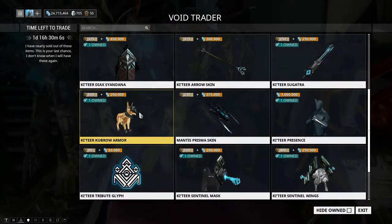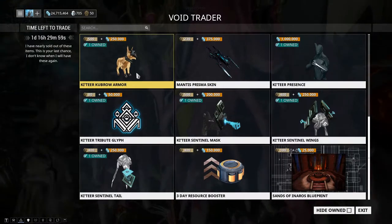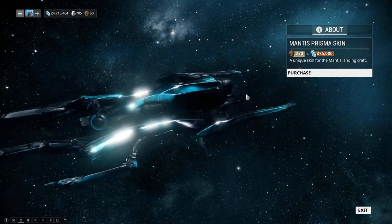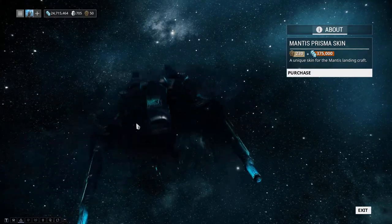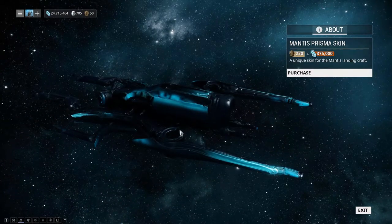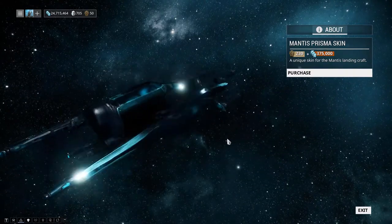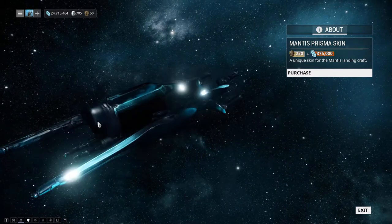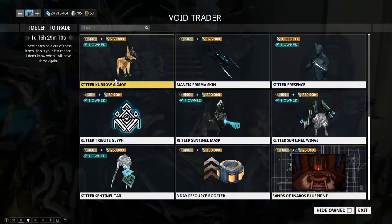We have the Katara Kubrow Armor, a returning cosmetic for your Kubrow — if you're into showing off your Kubrow this is a cool alternative. The Mantis Prison Skin is also back — super shiny, almost Vandal-like. If you need a new skin for your Mantis, check it out. I still need to get this; I don't use the Mantis too often though. It's a cool ship, and yeah, it's shiny and you can definitely tint it.